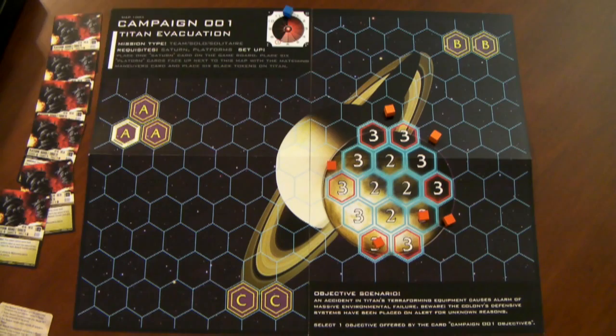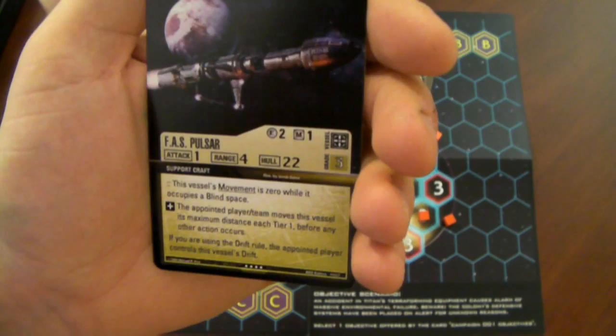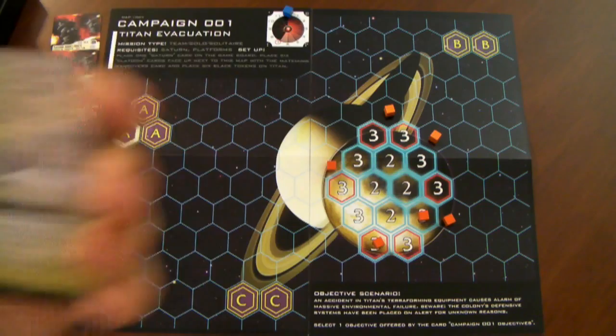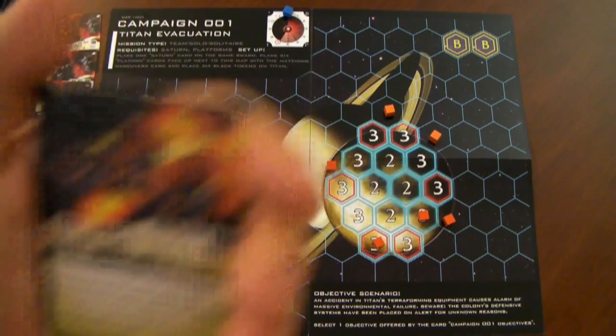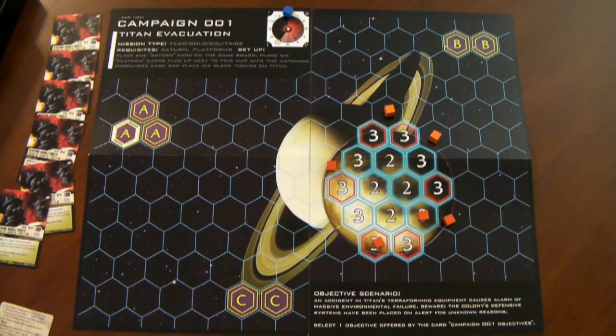You're also going to have additional NPCs. There's one called the FAS Pulsar — basically a capital ship or support craft that acts similarly to a capital ship — and you get the Pulsar's movement card as well. Then there are a whole bunch of drone vampire bats, which can become a huge pain while you're playing. They come into play on the other campaign, they spawn like crazy and are just a nightmare. They also have their own maneuver card.